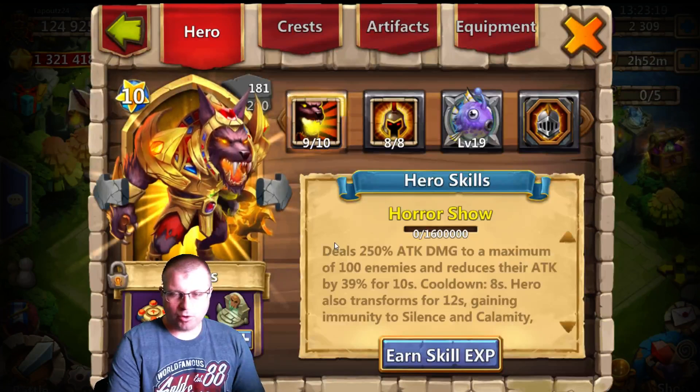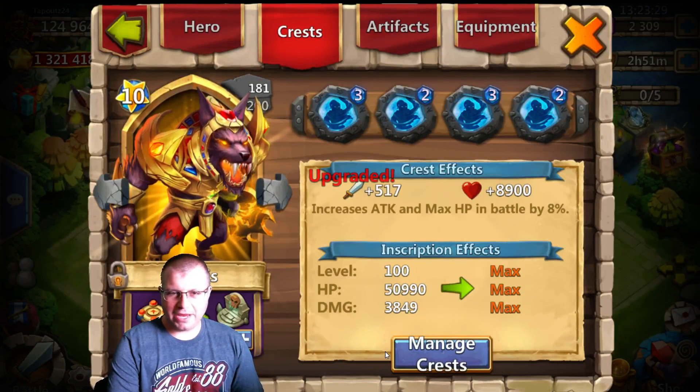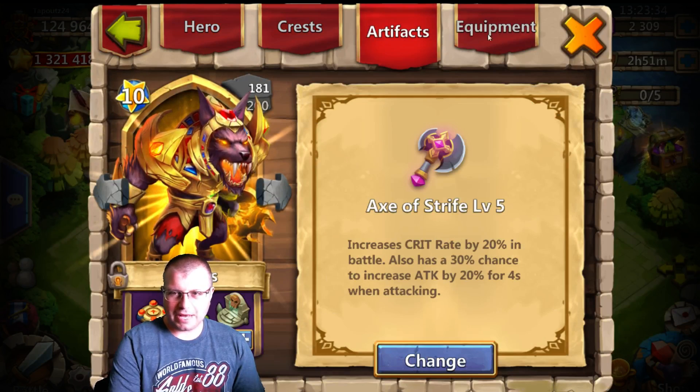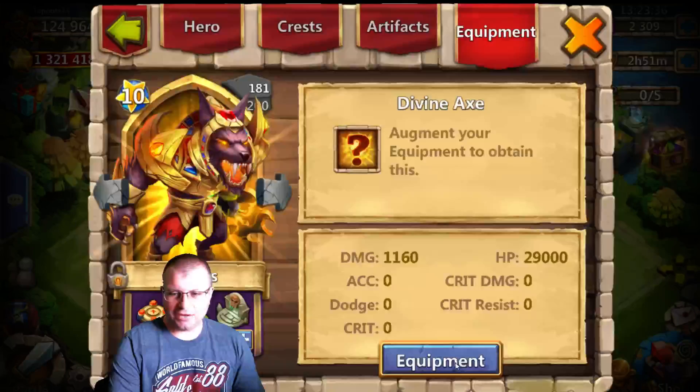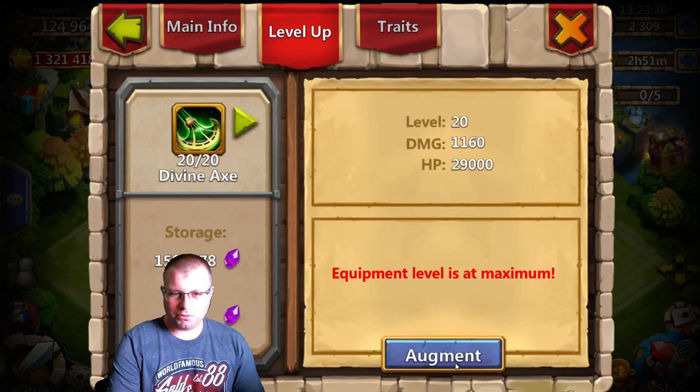And here is the hero I'm going to be working on today. What can you really do to this hero to make it even better? Well, first I'm going to finish off his inscriptions at 100. Bam, max inscription — 8-8 War God. Got him in Axe of Strike 5. And now it is time to work on the Augment part.